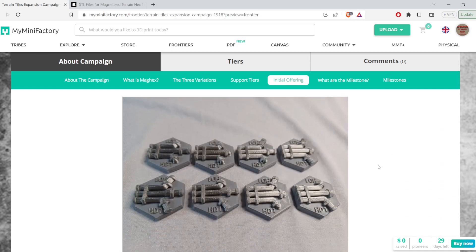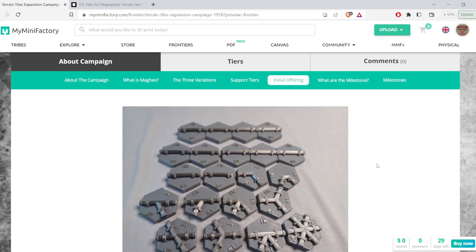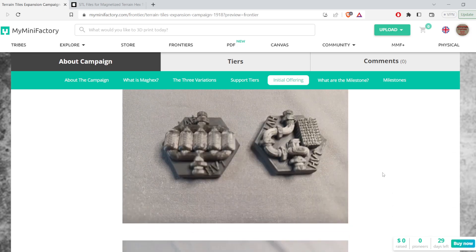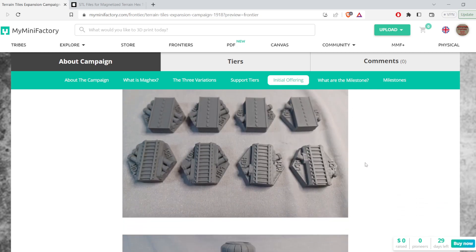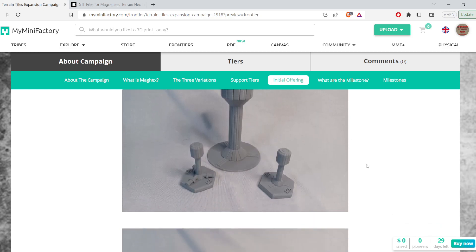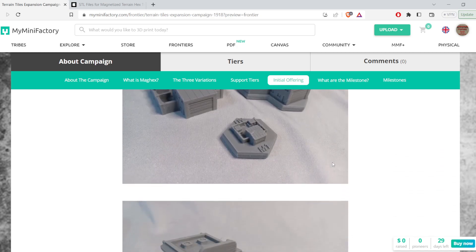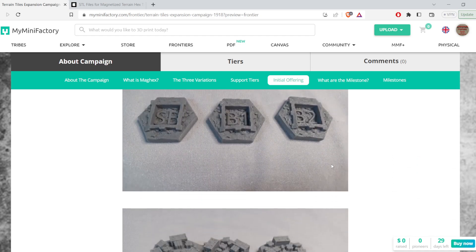We've got an industrial pipeline set — a lot of pieces here. Three larger pipelines down to a single pipeline going across water, a filtration system, a pump house, and then for any of the pipelines that are crossing roads and railroads. There's also a water tower — that's something that's been around for a while but hasn't actually been sold as an STL — and a large industrial storage tank. A lot of these pieces you'll probably recognize if you've seen some of the boards I've printed and sold.